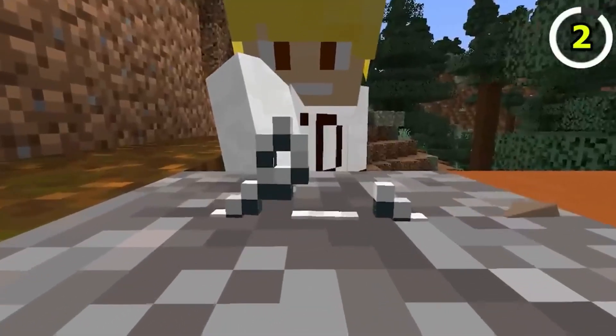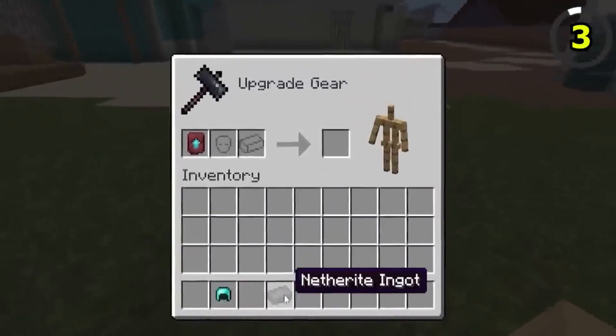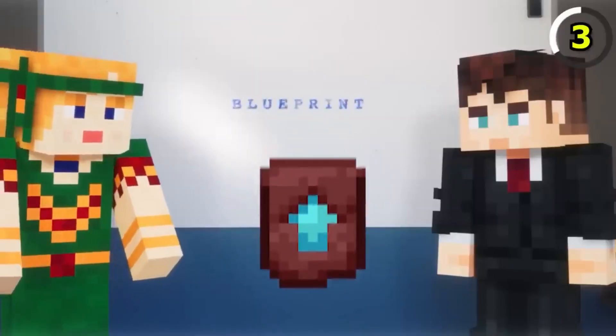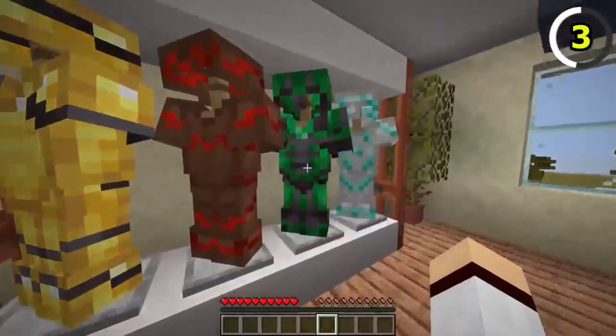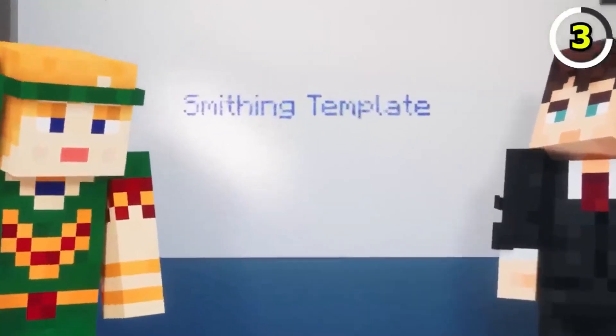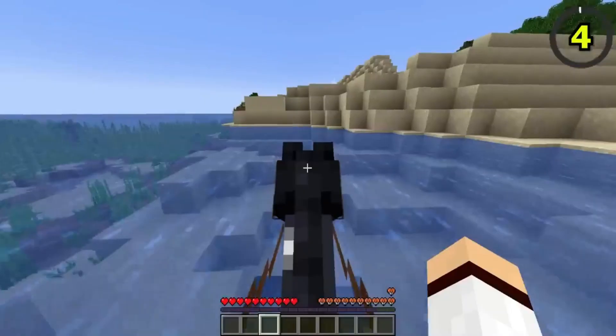Did you know that the new smithing template items had a different name during development? Originally called smithing blueprints, they were eventually renamed for a better fit in Minecraft. These templates play a crucial role in customizing gear, enhancing your weapons, and making your adventures even more epic.